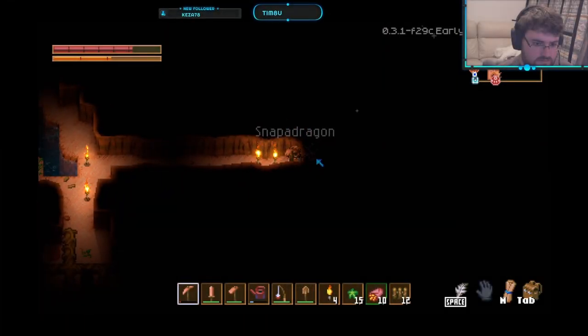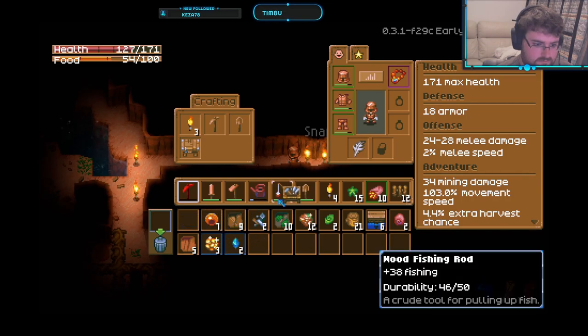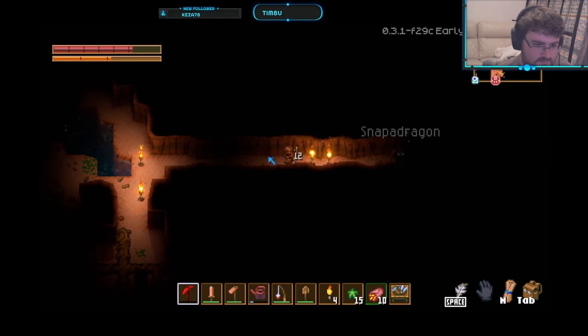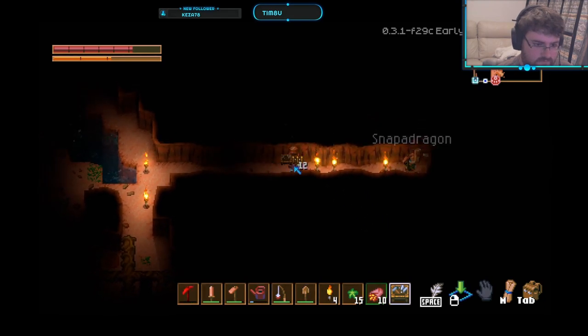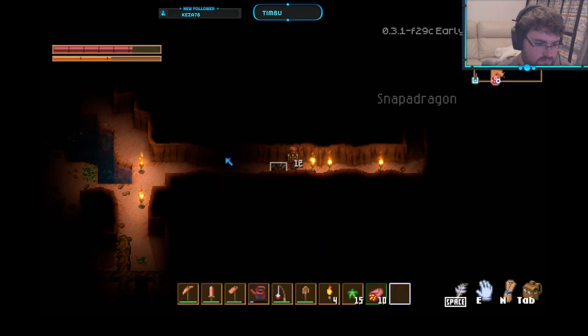Here we can see that while I'm mining, my pickaxe runs out of durability. I can simply move away, put down the salvage and repair station, and then repair the pick while I'm far, far away from home. You just have to remember to pick up the salvage and repair station when you're done.